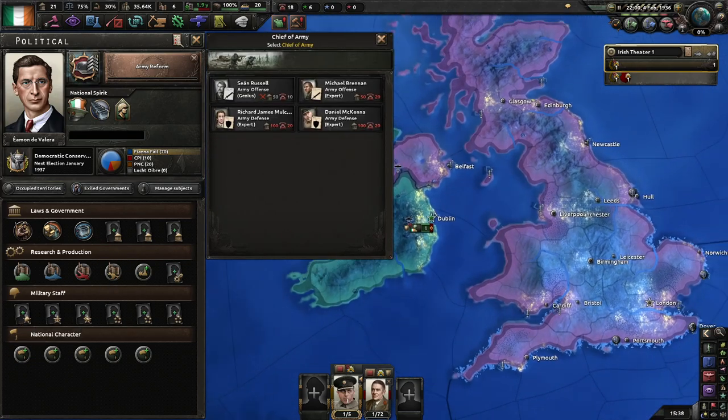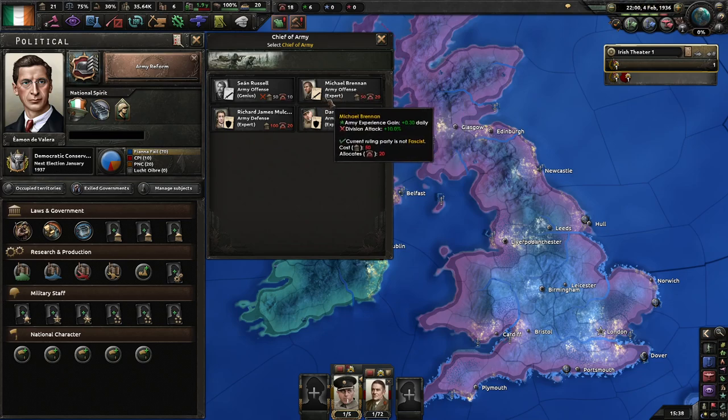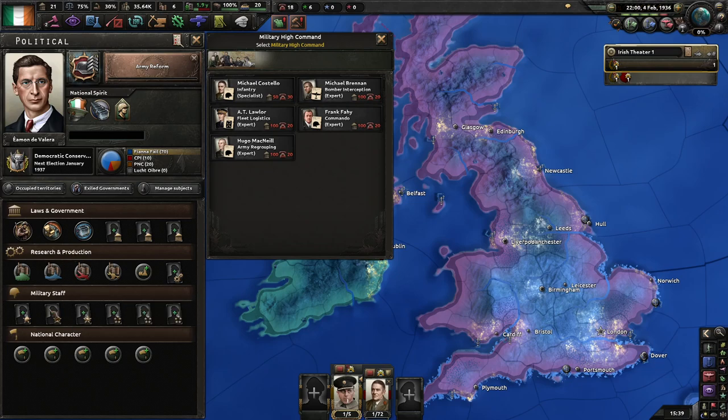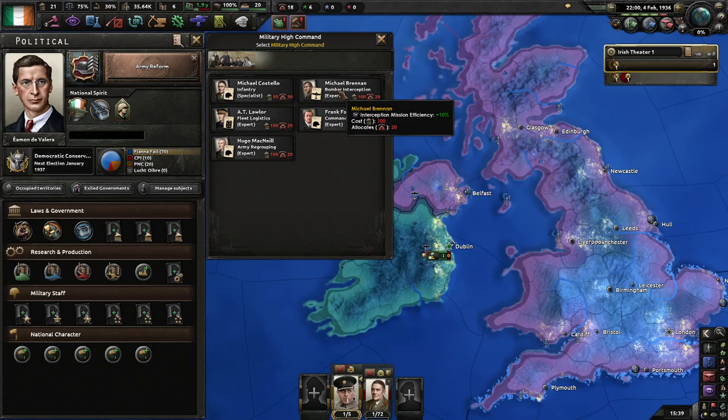Going through the military staff: Michael Brennan, our army offence expert, costs 50 political power. The other offensive expert only costs 10 command power but you do have to go down the Fianna Fáil tree for the extra attack. For our two defensive experts, I don't think it makes any real difference — I prefer to go with one or two of these because if you're playing defensively, defense is always good. Also, Michael Brennan will be available as Chief of Army if you select him, but that means he can't also serve in bomber interception.